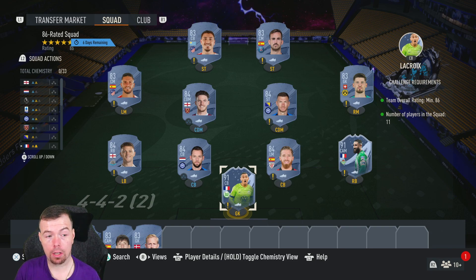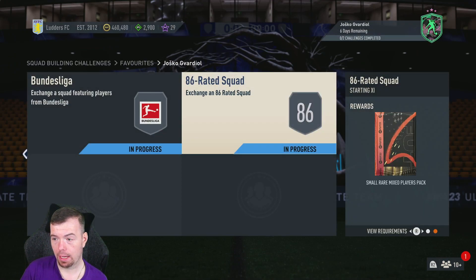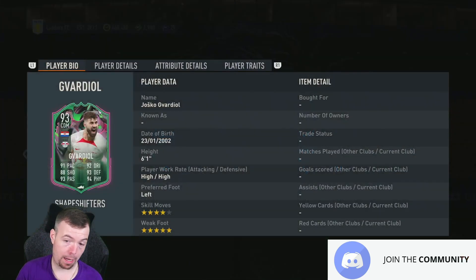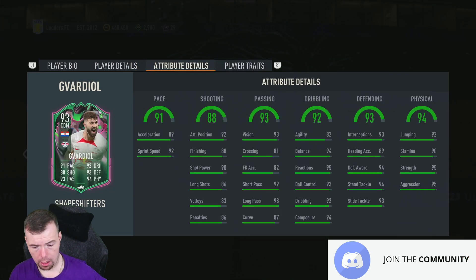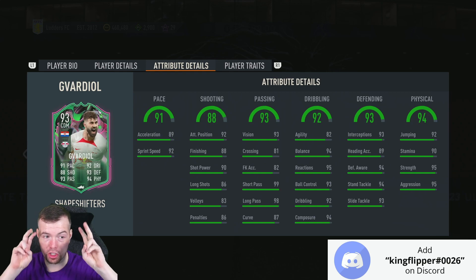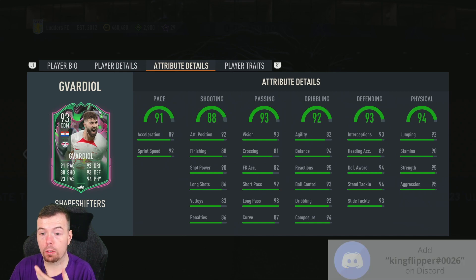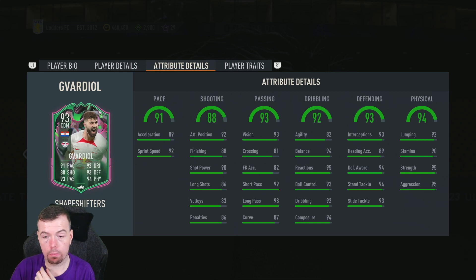I don't know how long EA are going to keep the tradable facilities, but if you haven't done it, I'd really suggest watching my SBC video to do that. We'll see how long that lasts. The Small Ray Mixed players pack is a 12.5k pack, so this should be about 150k, but because of what I think is an EA error, it's 130k at the moment — which is really good for a card like this, especially if you've got a Bundesliga team.